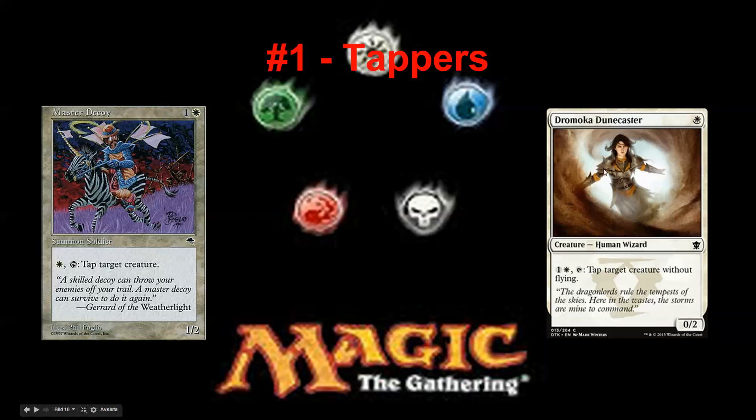Compared to Dune Caster — it's one mana cheaper, which is a minus for the comparison. But it costs two mana to activate the tap ability, which is worse. But you can't tap creatures with flying, and that's a huge restriction right there.